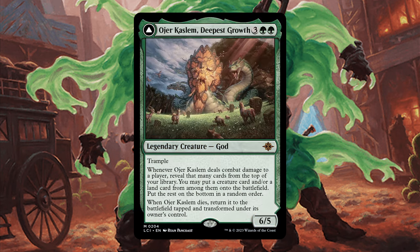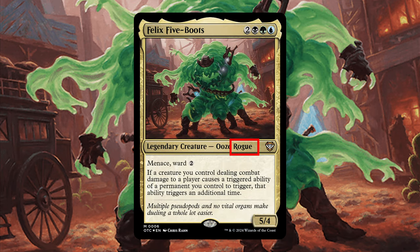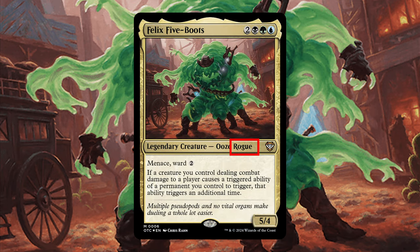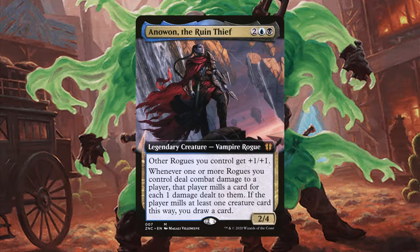O'Hare Castleham is an absolute powerhouse. Going 6 cards deep to find a creature and a land twice every combat is just insane value. Being a rogue is also a very valuable creature type for Felix. There are lots of cheap, evasive rogues that we can drop before Felix to generate value. And we can even play cards like Anawan the Ruin Thief, which will double trigger for each rogue that hits our opponents, drawing us tons of cards. This is not a dedicated rogue typal deck, but it does have quite a few rogue synergies.